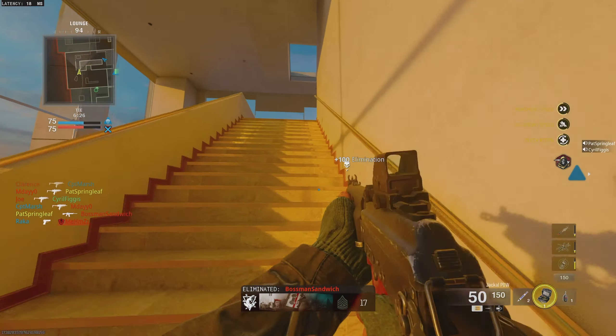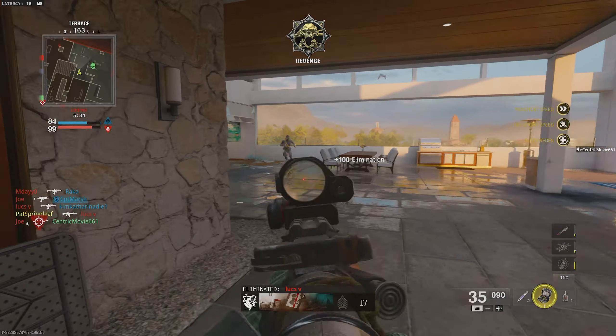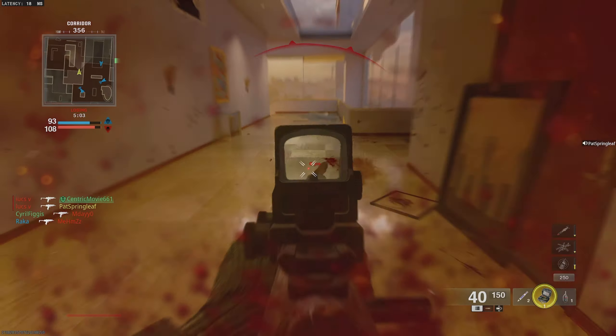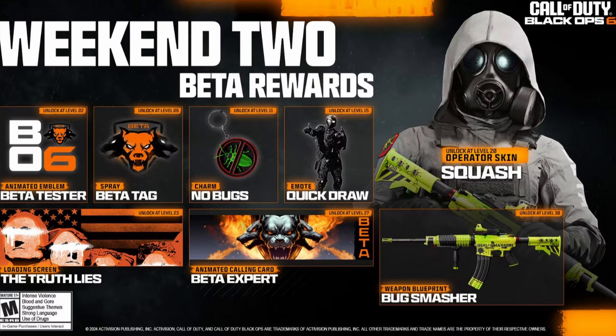The Black Ops 6 open beta is here, and it is just fantastic. On top of just having fun on the new Call of Duty, there are some great rewards you can unlock too, which will be usable on the full game or Warzone. The main one people will be aiming for is the Squash Operator Skin, which you can unlock at level 20, and the Bug Smasher Weapon Blueprint, which you can unlock at level 30.